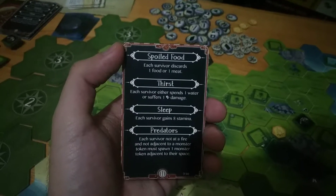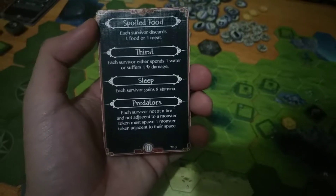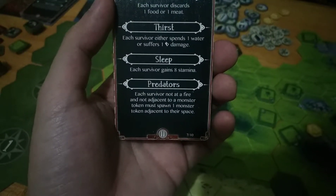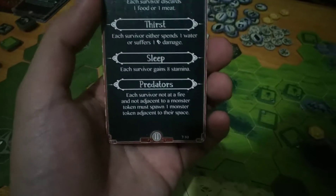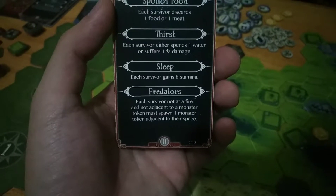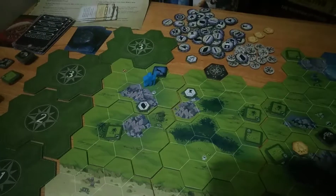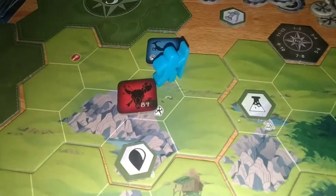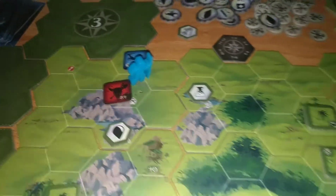Then we sleep — since we have the bedroll we gain 10 stamina. Then predators: each survivor not at fire spawns a monster. We are not at a fire, so there's a spawn. Let's gain 10 stamina first and then spawn a monster — that's monster 84.